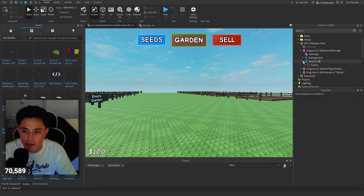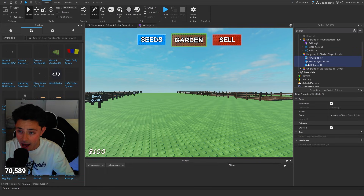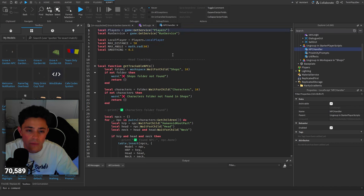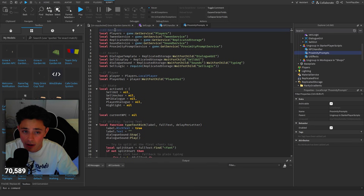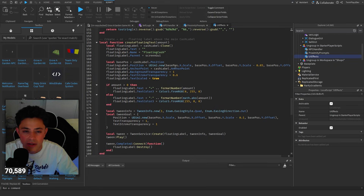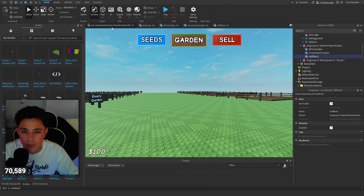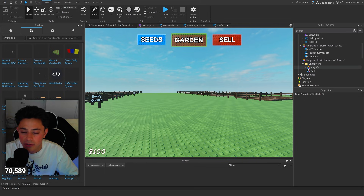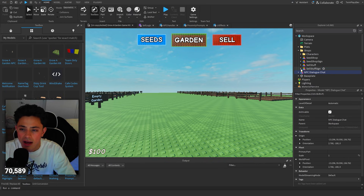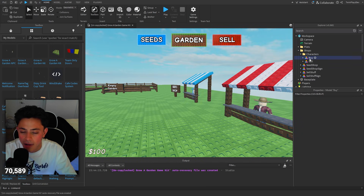We have a Dialog GUI, a Sell GUI, and then Starter Player Scripts - these are the new ones. Go back into your Starter Player Scripts, delete all the old ones, and import these because we updated a lot. This handles the NPC heads. We have proximity prompts - that's the big one - UI effects, and then Shops in Characters. Drag that folder into your Shop. When it's finished it should look like this, and you should have Characters, Buy, and Sell.